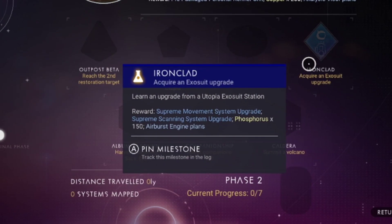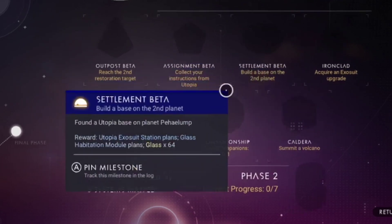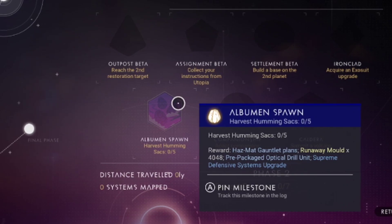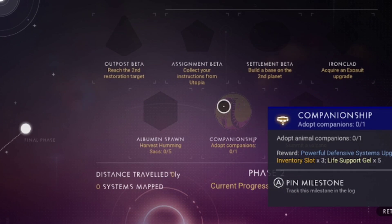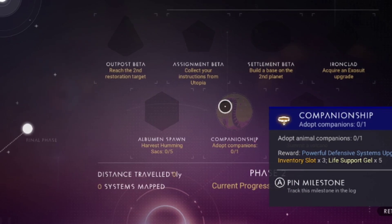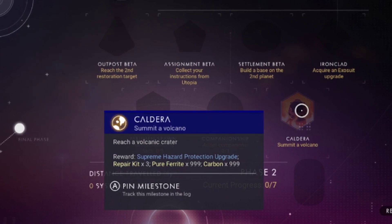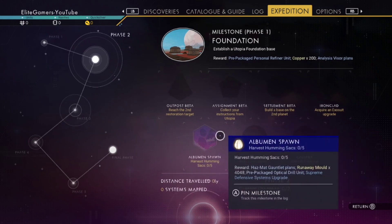Also in phase two: Ironclad — acquire an exosuit upgrade, learn an exosuit upgrade from the station. Then harvest Humming Sacks, that's the spawner one. Companionship — adopt a companion. And summon a volcano for Calderia — reach a volcano crater. That's phase two done.